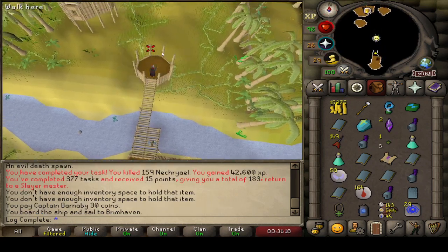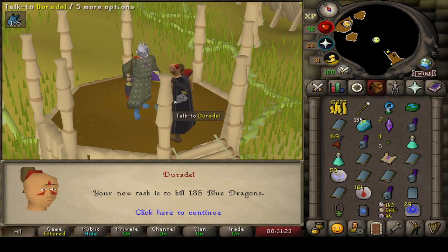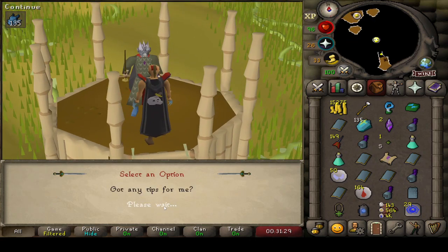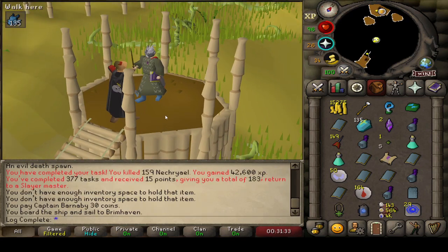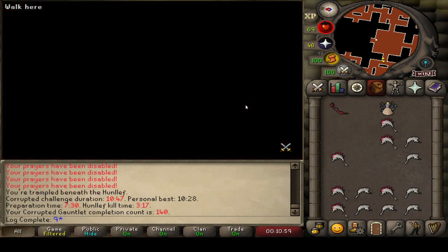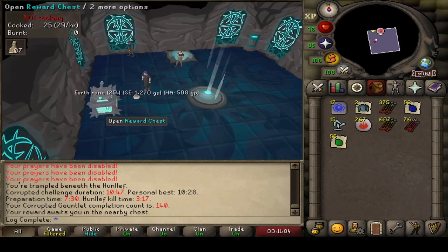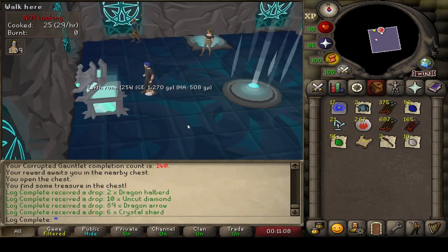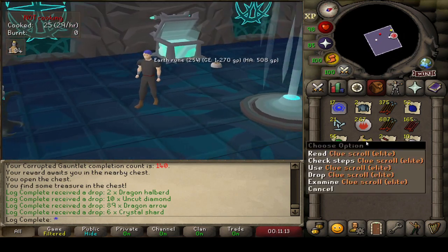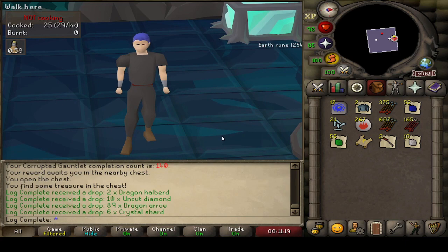That was one hell of a task. Let's get a new one — 135 Blue Dragons. We're going to be sending some Vorkath, it's been a while and it's time to go kill it again. This is going to be Corrupted Gauntlet KC number 140 — making some decent progress, getting slowly close to the halfway point for the drop rate of the enhanced weapon seed. An Elite Clue — I will take it. Two Dragon Javelins coming in and some Dragon Arrows — a pretty solid kill.